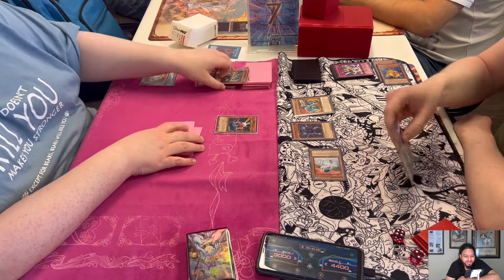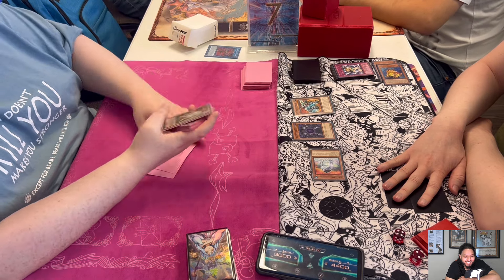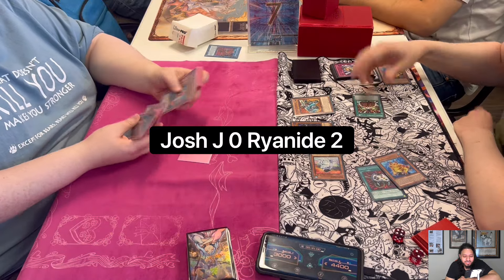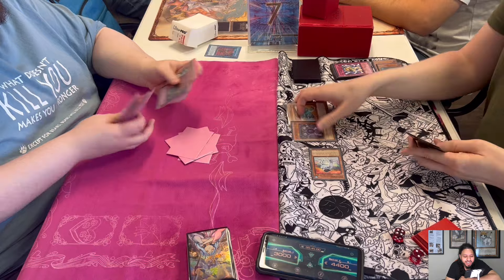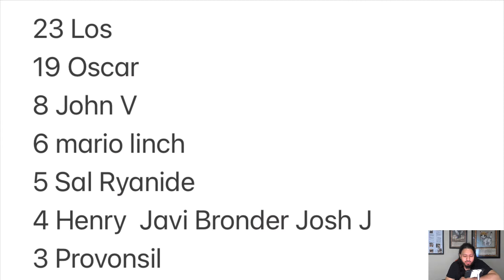Josh summons Card Trooper, mills three, and concedes. That's game — 2-0 for Ryan. Ryanite still has a chance to make top four, trying to go back to back with Machina Frogs. Josh is out. Hope you guys enjoyed that match — we'll be back soon for more Edison and hat videos. Bye guys!